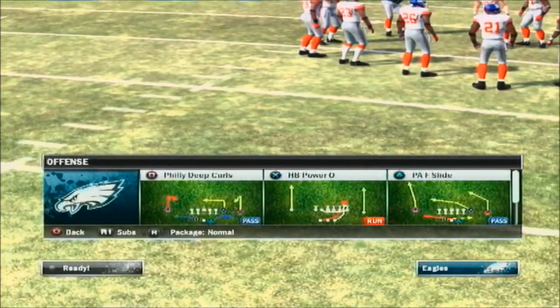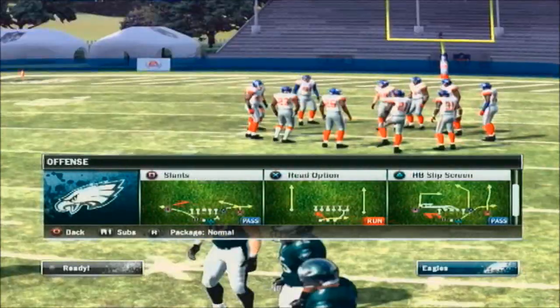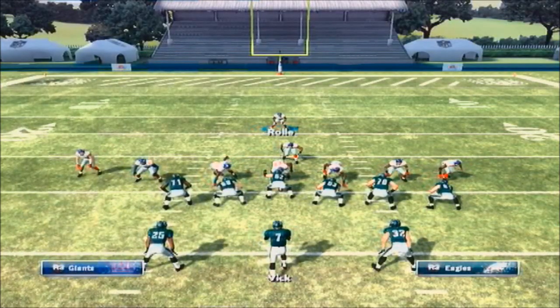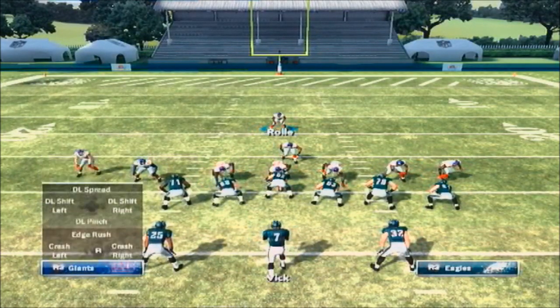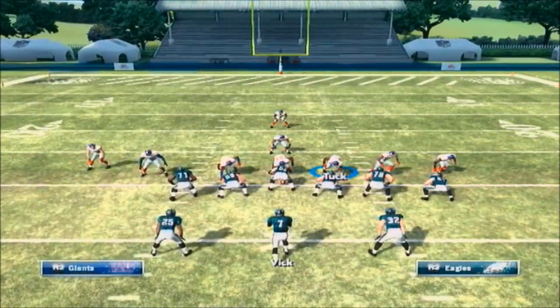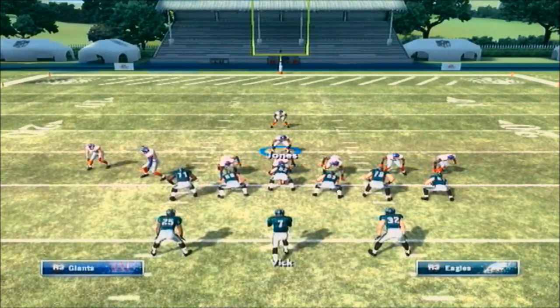First play in this is Storm Red. Real simple setup — I don't want to do a lot of four and five step setups. All you want to do on this is just crash your line down, re-blitz your defensive tackle, re-blitz this defensive end, and move your linebacker up right behind the defensive tackle.